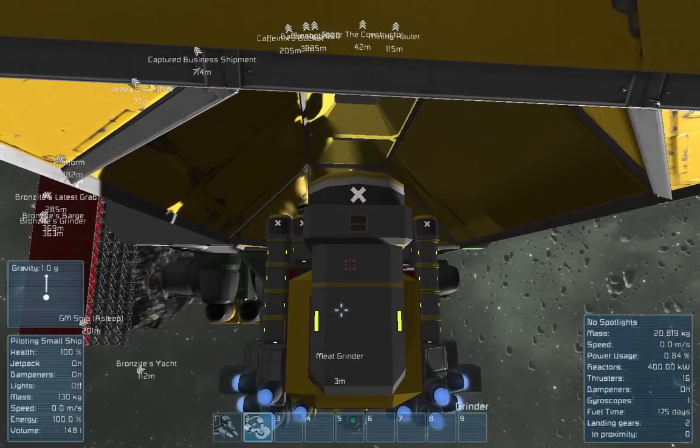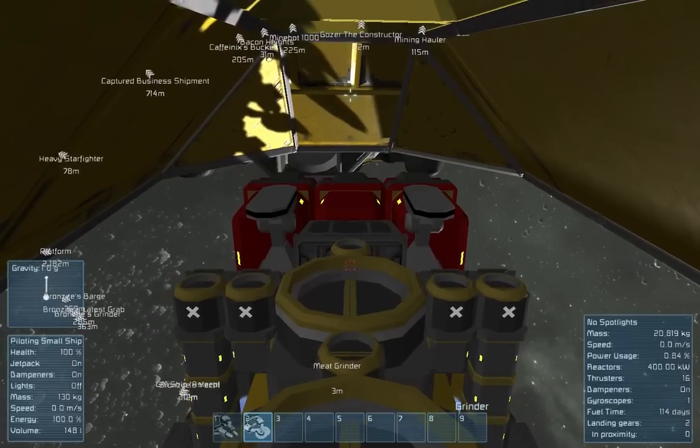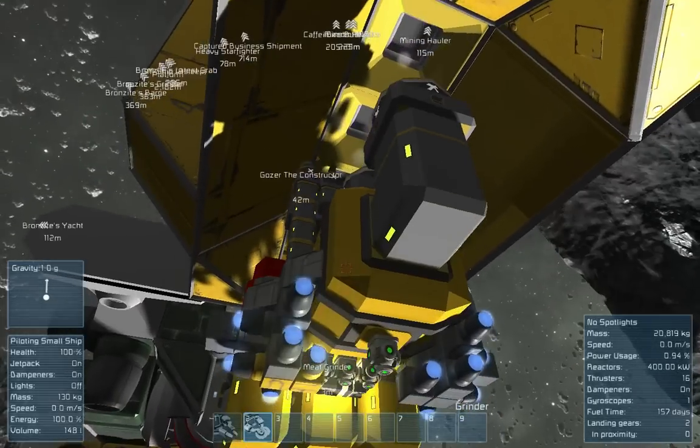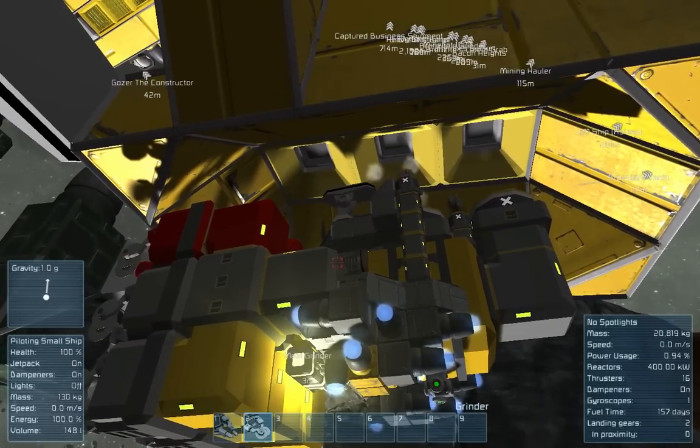There we go. And then we can turn it on. Oh, I just got out — that was stupid. Let's try that again. So, just dump everything. And you can see that this dumps a whole lot faster than just one at a time.